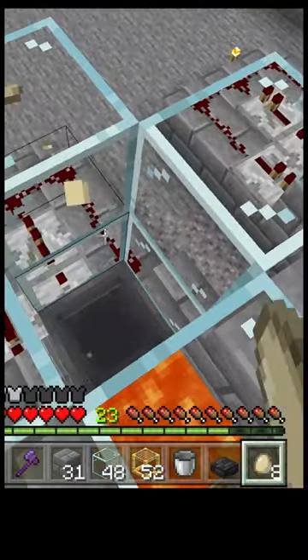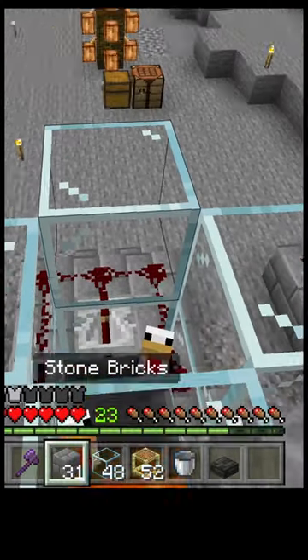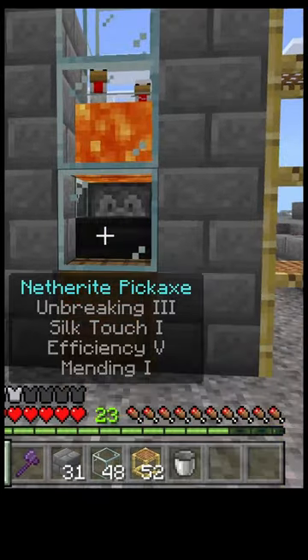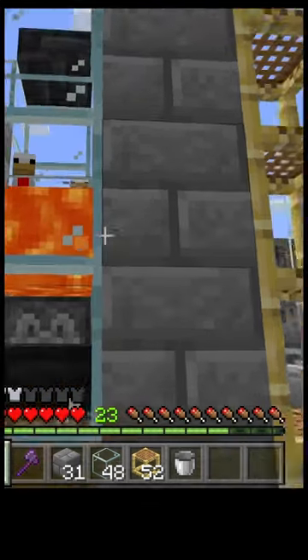Throw some eggs into the chicken cage. As you get more and more chickens on the top, they will lay eggs faster and faster. Once you have enough chickens, put a temporary block here and then put a slab there. These chickens will lay eggs, the eggs will be thrown out of the dispenser, and they will be killed by the lava.